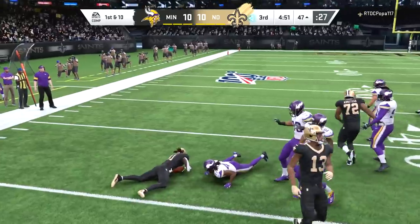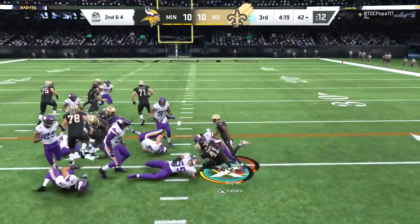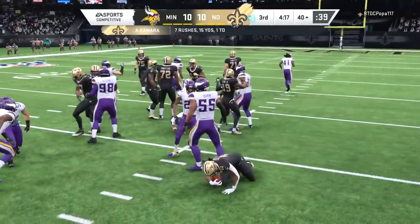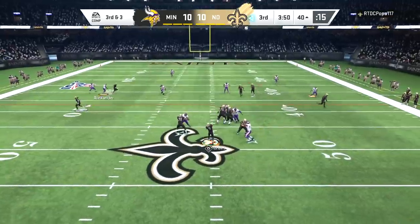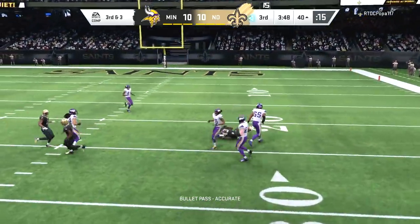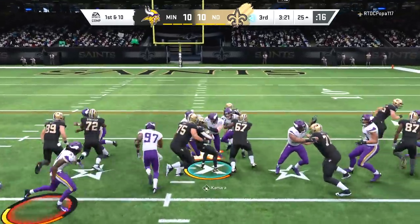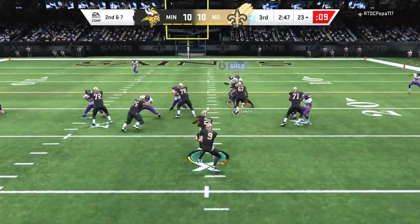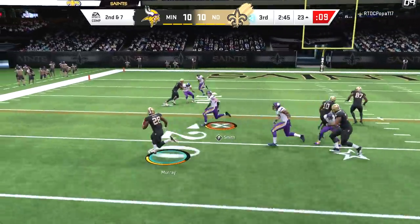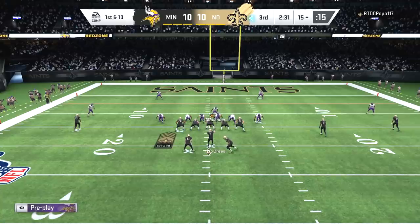Eli Apple intercepts the ball — I didn't think that ball had a chance to be intercepted but Eli with the great undercut. The Saints now have a chance to take the lead. We've given him quick possession and we just cannot tackle — we need at least 12 people to tackle this Saints team. The way to make tackles is just get Harrison Smith to launch himself into Kamara — he's the only man to make one-on-one tackles on this team.